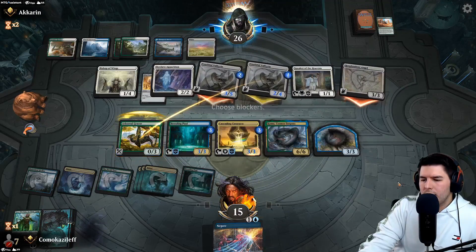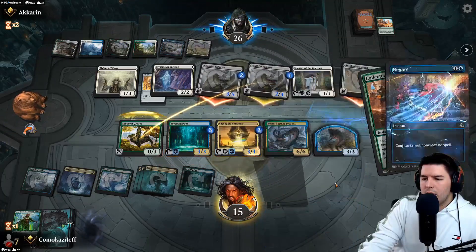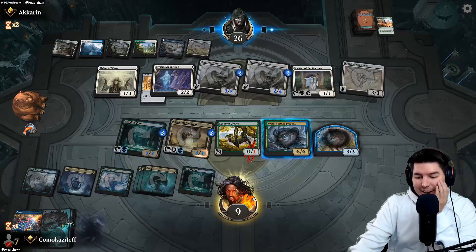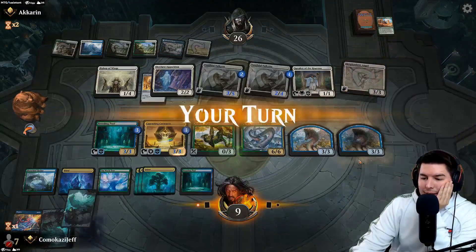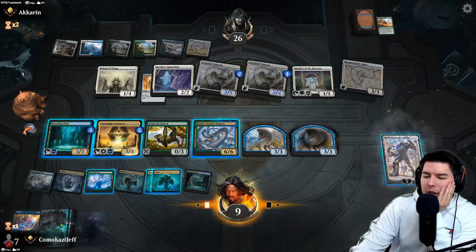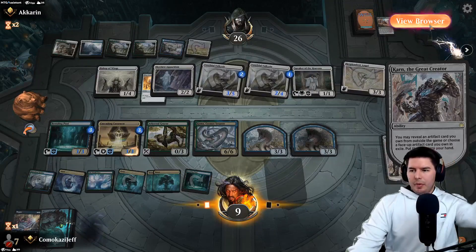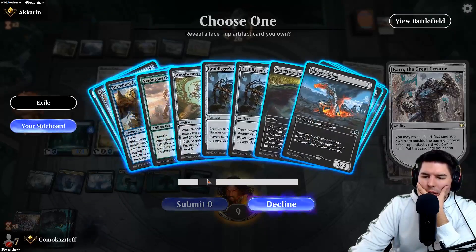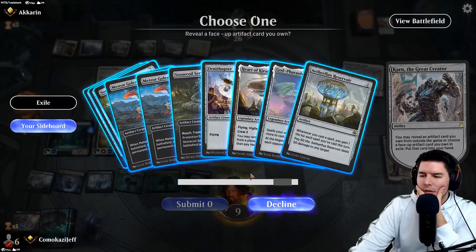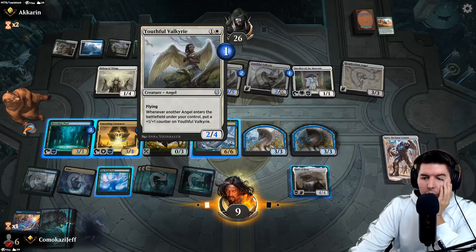We block. Still taking a ton of damage - down to nine. We can pass to our turn and look to Karn. What can Karn do for us? Meteor Golem could be nice to get rid of stuff. God-Pharaoh's Statue, Ornithopter, Sorcerer's Spyglass to stop Resplendent Angel. Let's go Heart of Karn - a little bigger, a little more awesome. We can activate it with a Cosima Coil any day of the week.